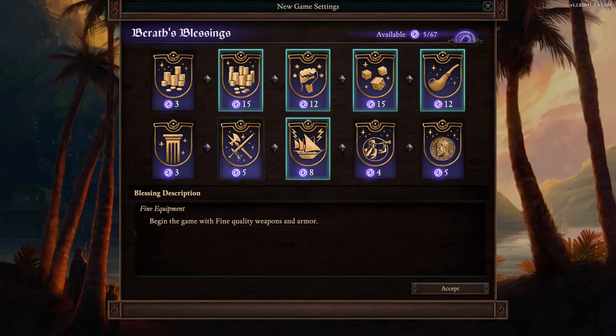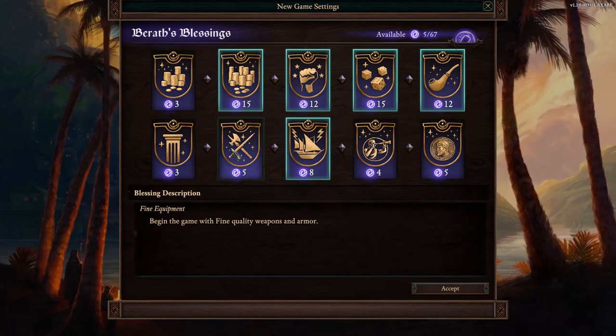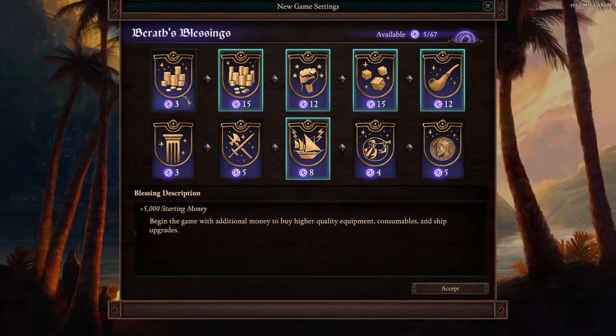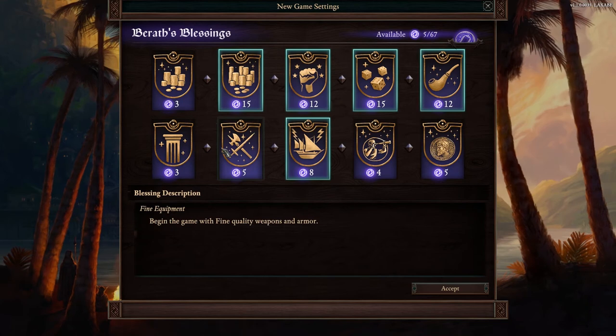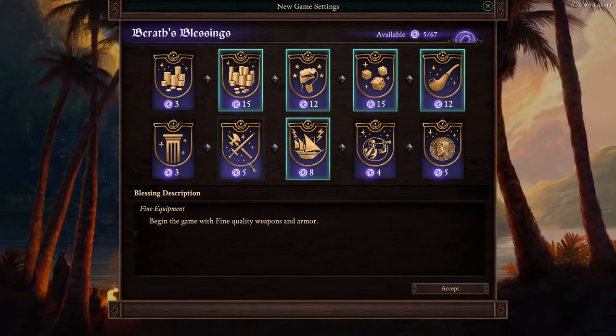The fine equipment blessing — I'm not sure exactly what you get from it, but you will replace all the items pretty early on, though you can still sell them. The gold equivalent may be comparable to some other blessings, but I don't see it being that much more beneficial than the other options you can choose.